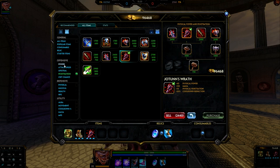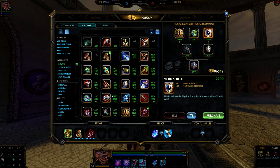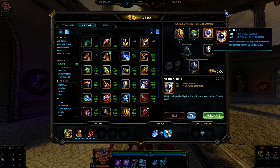If you don't want to go into Void Shield, you have a couple other options. You can go into Breastplate of Valor, or you can still go into Hydra's Lament if you want to. But for now, I'm just going to go ahead and pick up the Void Shield.